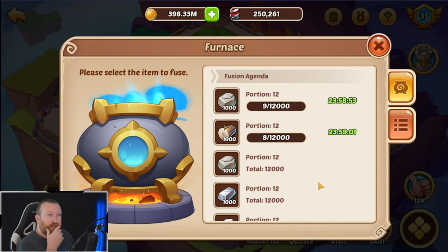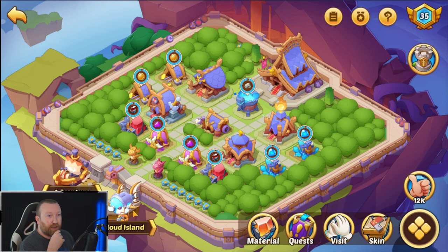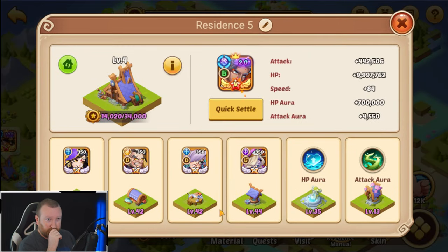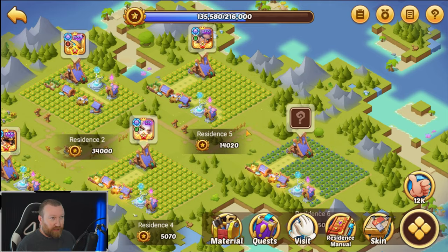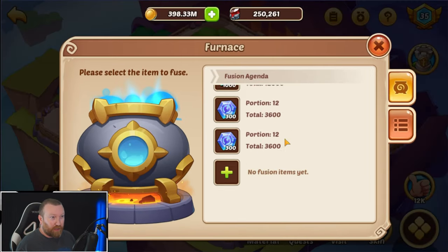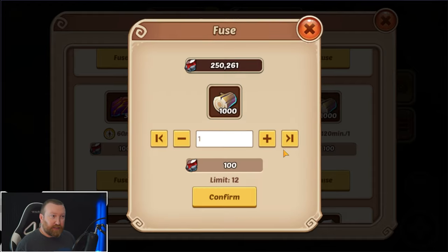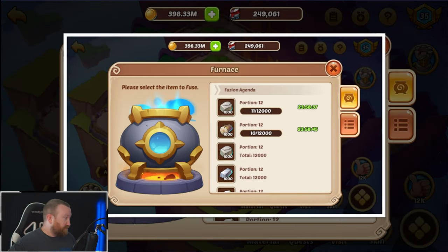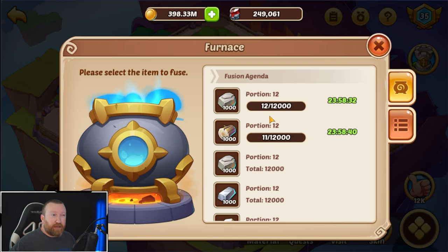Yeah, I guess it really depends on what you need. What I should be prioritizing is our cloud island progress — mainly our first node, which is the wood, and that's probably the one we need the most. It's interesting — I like that you can get multiple going at the same time. Definitely grab a screenshot of that right there, but that's better than I was expecting.